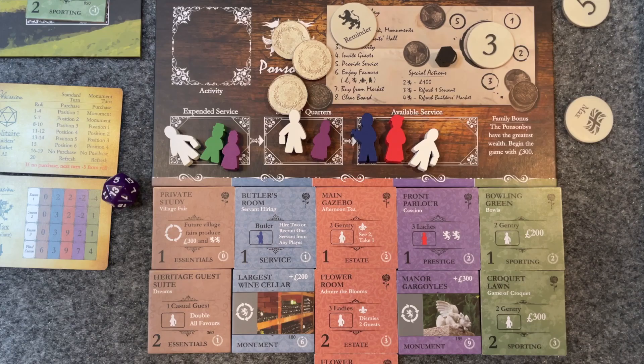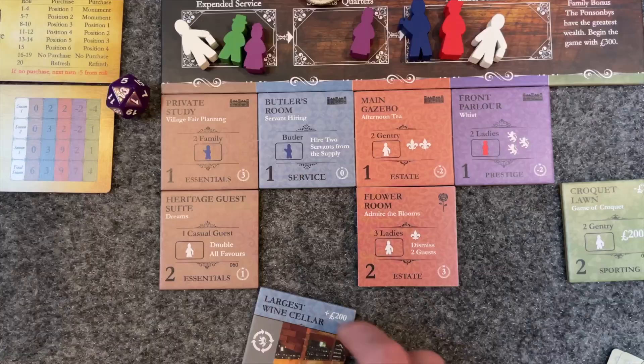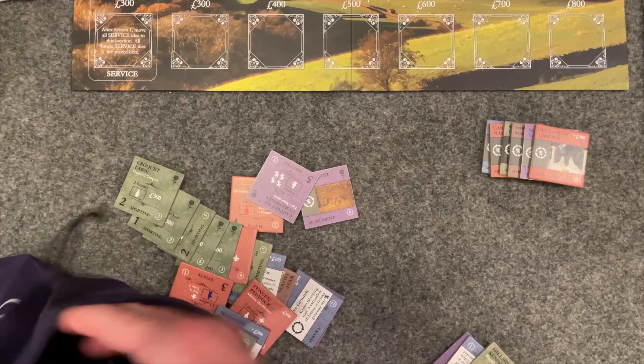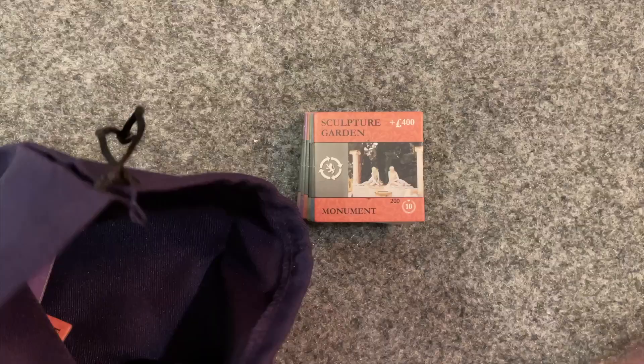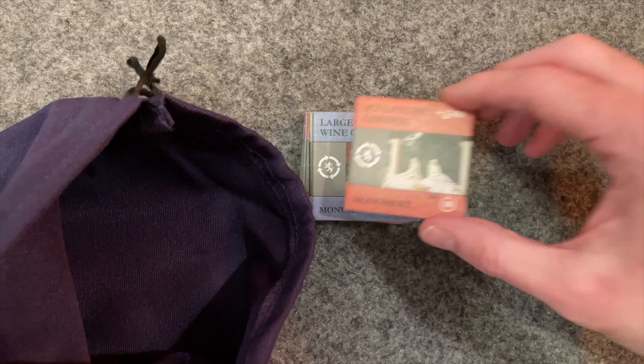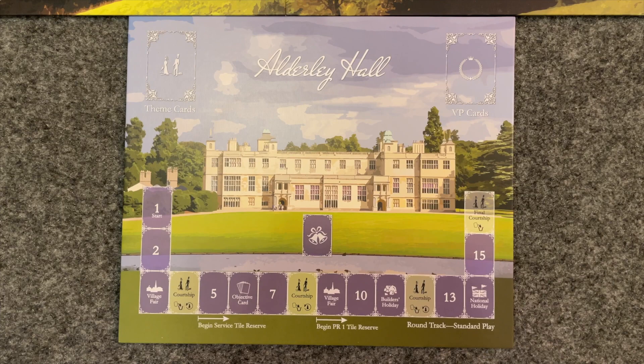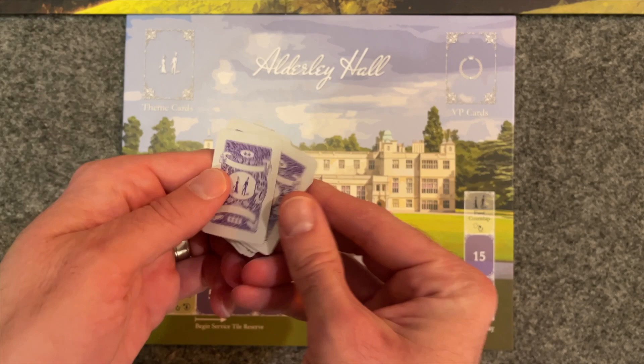Find all the monument improvement tiles and set them aside. Monuments will be the same on both sides, as opposed to suite tiles which have a monument on just one side. Monuments are a special type of improvement — there's no activity to host. Instead, each monument you add to your estate will grant you one space on your reputation track at the beginning of each subsequent round. When you add a monument to your estate, place your reminder token on your player board. Place all non-starter, non-monument tiles in the bag, then add the sculpture garden and two other monument tiles of your choice. Return the unused monuments to the box and give the bag a gentle mix.